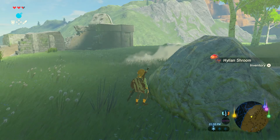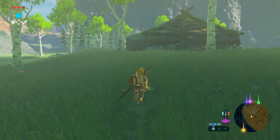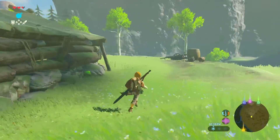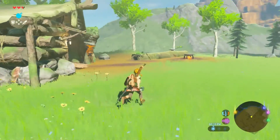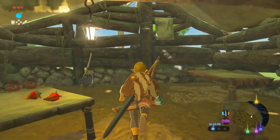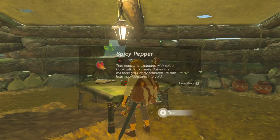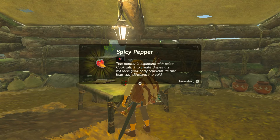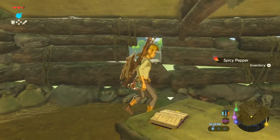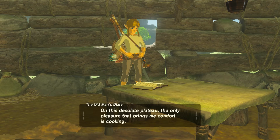A shroom. Okay, there's a shrine nearby. I don't know exactly where. Who's this? What's going on here? There's a house right here. What's this? He's in. Oh, he's that... spicy pepper. Okay, okay. Examine, let's see. The old man's diary.